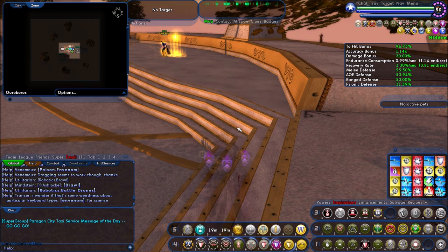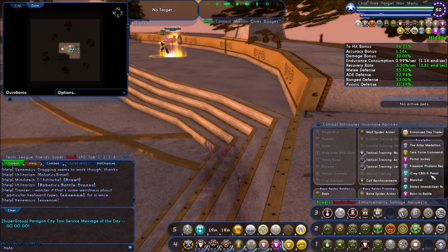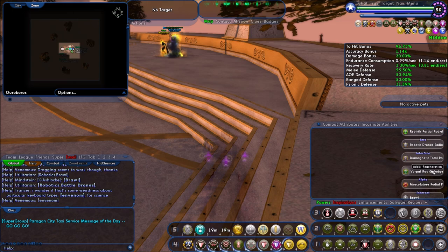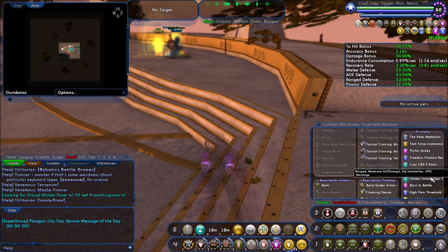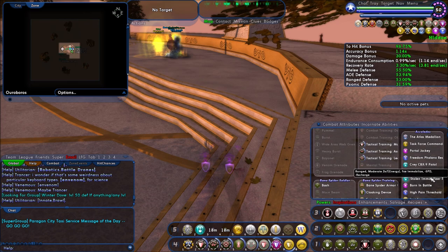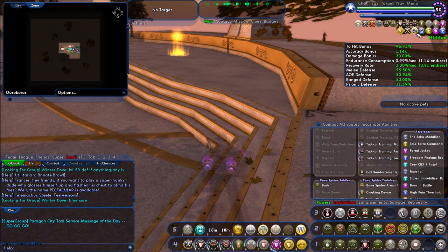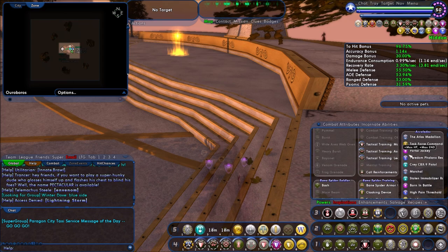There's a mirror image version of all these clickable accolades on the villain side. For instance, instead of the Kray Pistol, villains get the Nullifier — or the Stolen Immobilizer. Same amount of damage, same general effect, just different cosmetically: instead of a little ice beam, it's a laser ray. Same immobilize, minus speed, minus recharge. When you go evil and come back, they make a mirror copy of all your accolades, including the hit points and endurance ones like Born in Battle and High Pain Threshold — the villain versions of them. Pretty damn cool.